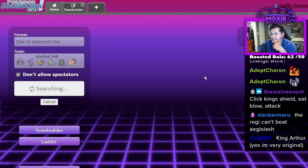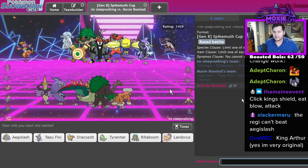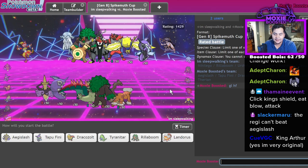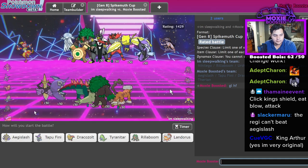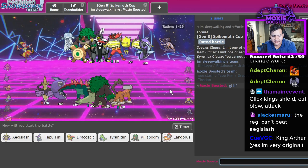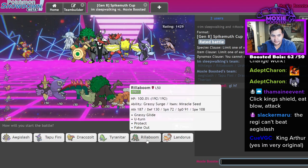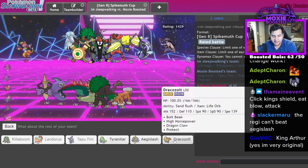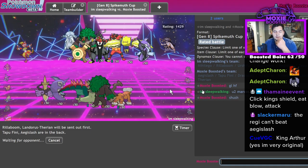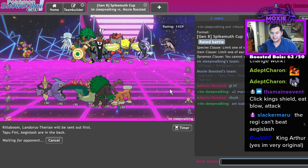I'm kind of digging this team — this team does kind of go hard. Versus just standard stuff — what's my ranking? 1390. I'm really digging the Fini lead if I'm brave enough, but I simply am not. Let's go with something a little bit more safe — Rillaboom Landorus is actually fairly okay, Tapu Fini in the back, and Aegislash. Aegislash could go hard, I just can't lead off with it.